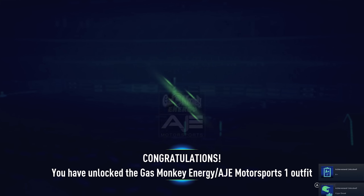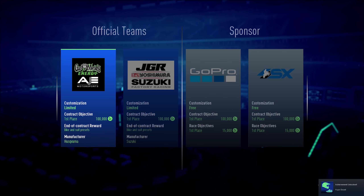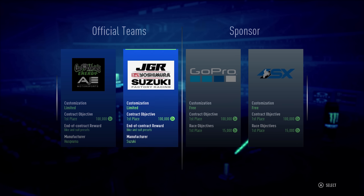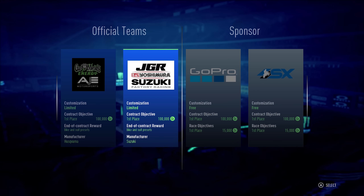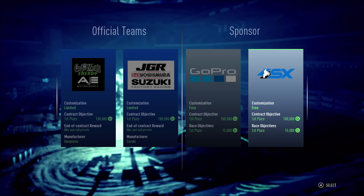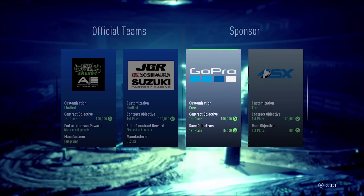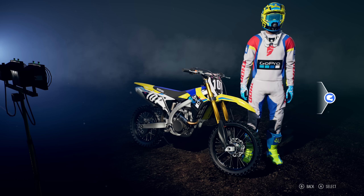Congratulations — I achieved the contract objective, so I just got 100,000 credits and unlocked the Gas Monkey Energy AJE Motorsports outfit. Now I get to choose either a new sponsor or a new official team. I could stick with Gas Monkey, go with JGR Yoshimura Suzuki, or pick Supercross or GoPro as a sponsor. I'll go GoPro and customize my own deal this time.